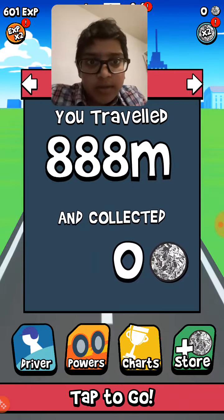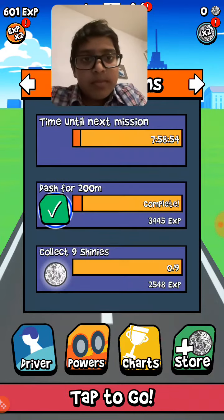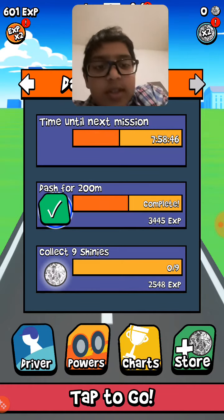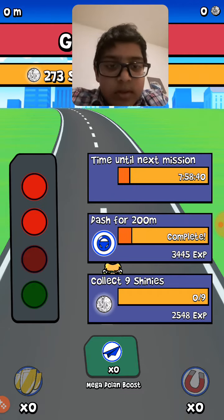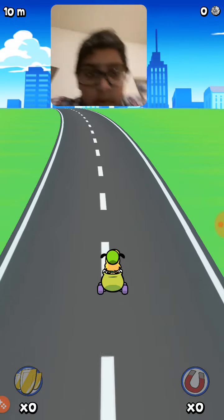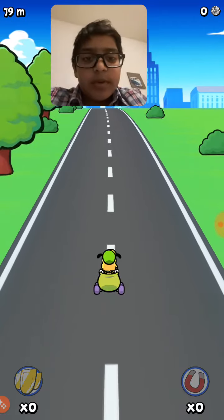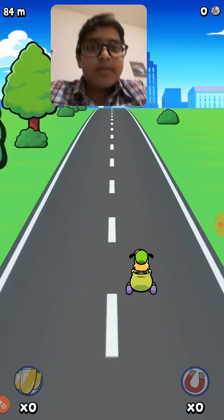He traveled that many meters and collected that much — zero. So these are my missions. Time until next mission and collect nine shinies — super easy. Okay let's go. No boost, so let's just get ready. We now have a Gooby who's in some sort of mug, or a green cauldron with wheels. Great.